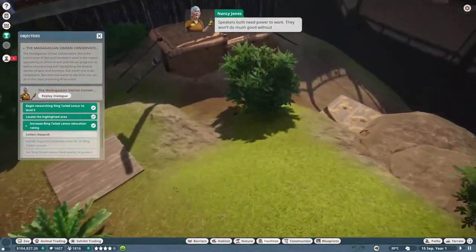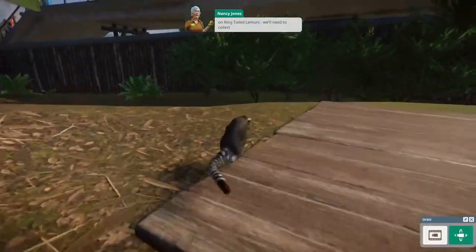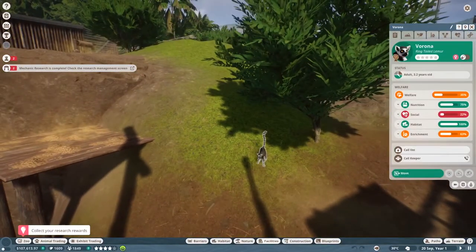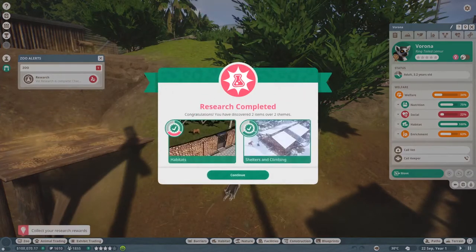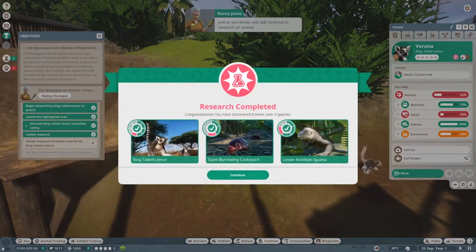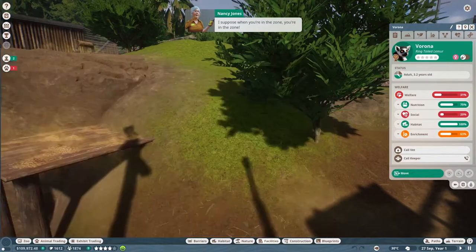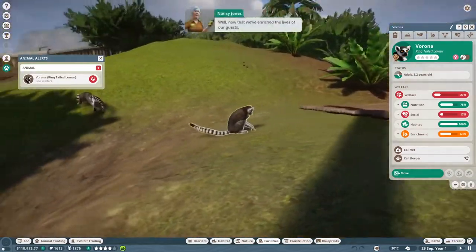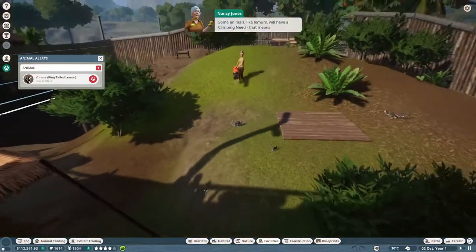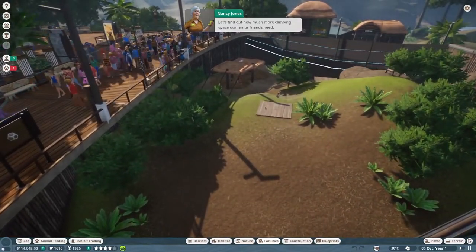The education boards and speakers need power to work - they won't do much good otherwise. The vet has completed research on ring-tailed lemurs! We can collect that. So cute, I want one. The vet will continue to research an animal even after successfully completing a research level. Now that we've enriched the lives of our guests, let's enrich the lives of our ring-tailed lemurs. Lemurs have a climbing need - a requirement for a certain amount of climbing space.